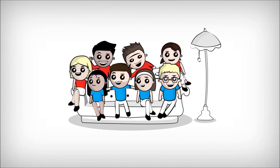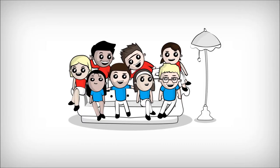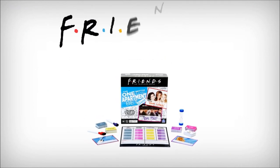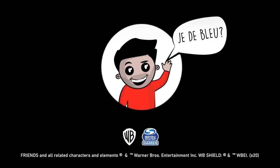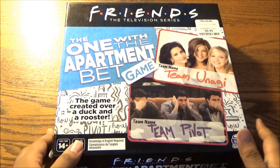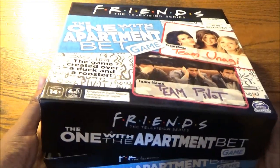Everybody wins when you're playing with friends. Just kidding — what a terrible finale that would be. The team with the most points after five rounds of trivia wins it all: bragging rights and the other team's wager. So maybe you do win by playing with friends. Friends: the one with the apartment bet game is out now. It's the game created over a duck and a rooster, for two to six players ages 14 and up — because Friends is most certainly not a kids' program.